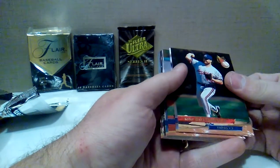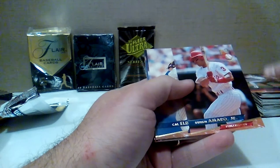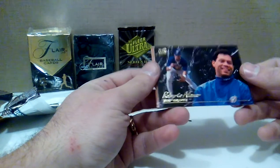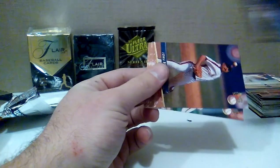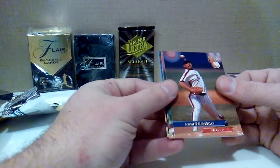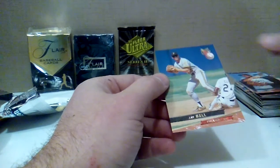All right, Fleer Ultra '93. Ken Bottenfield, Julio Franco — very long career for Julio, he played into his mid-40s. John Habyan, Ruben Amaro Jr., Cal Eldred, Ken Caminiti, Greg Harris, Roberto Alomar — at least it's a Hall of Fame player, not one I particularly like because he spit in an umpire's face. That's kind of a dirt bag, but the Hall of Fame still voted him in even though they supposedly hold in high regard how you carried yourself on the field. Anyway — John Franco, Mike Benjamin, Carlos Baerga, Jeff Branson, Rafael Bournigal, All-Rookie, NJ Bell.